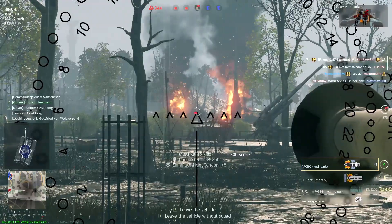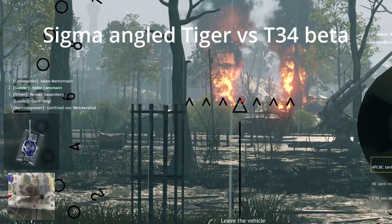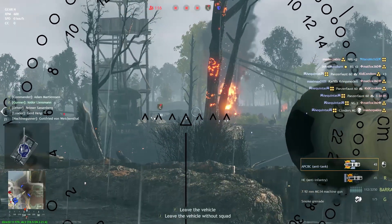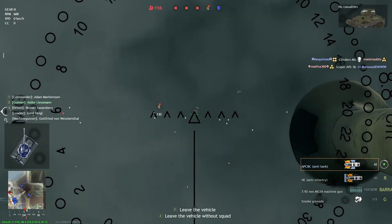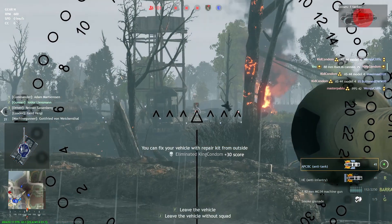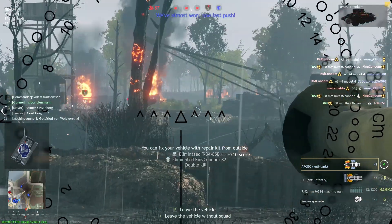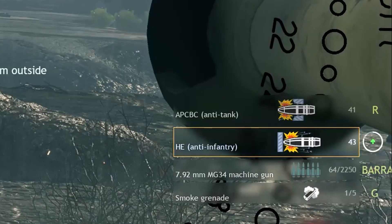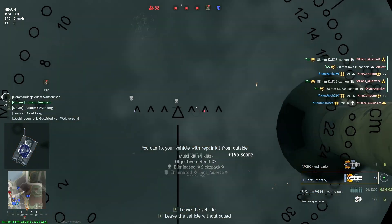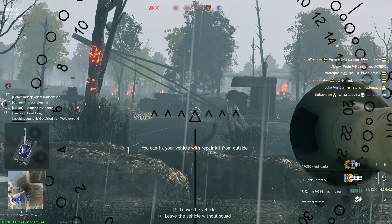Playing with the Tiger tank is both fun and rewarding when used properly. Take advantage of your armor and gun by angling your hull at a 45 degree angle to bounce shells that your opponents toss your way. The gun can shoot deadly anti-tank rounds which will almost always one-shot enemies. In bad situations, the Tiger has six smoke launchers that will create a cloud to cover your retreat.